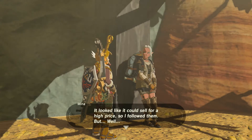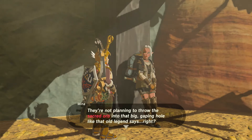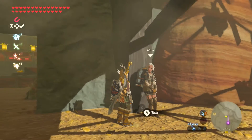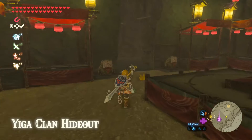They seem to be hoarding bananas too — maybe they're still up to no good. I know one thing's for sure: the orb they stole from the Gerudo tribe is in their second floor storage area. But getting there is too dangerous. You looking for treasure too? Yes — orb. They took it. It looks like it would sell for a high price. And now you're too much of a coward to go get it. They're not planning to throw this sacred orb into that big gaping hole like the old legends say, right? They aren't — because they would have done it already. I, on the other hand, am. Alright. Oh, bananas.